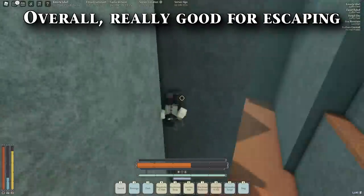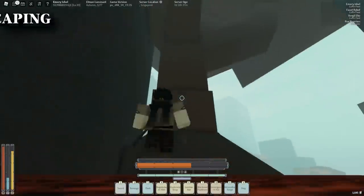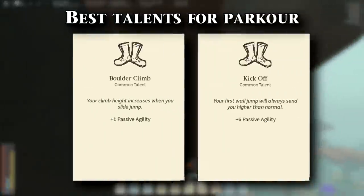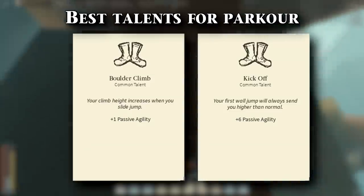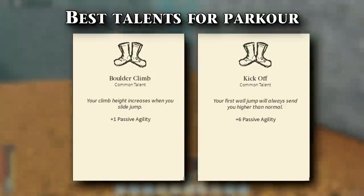Some of the mobility talents that you really want to get are very, very good — they allow you to get away from fights, get out of the depths easier, stuff like that. In my opinion, the two best talents you can get for agility if you want to do wall climbing are kickoff, where essentially your first wall jump will be higher than normal, and boulder jump, which increases your climb after you do a slide.